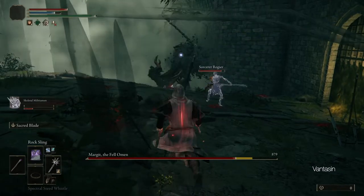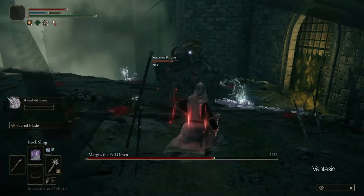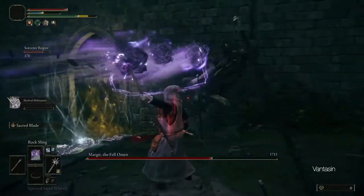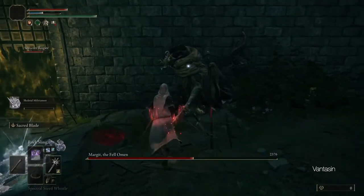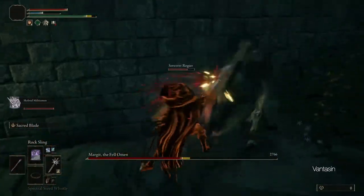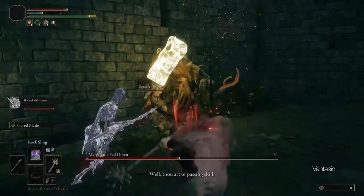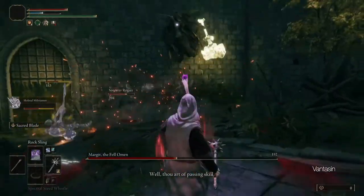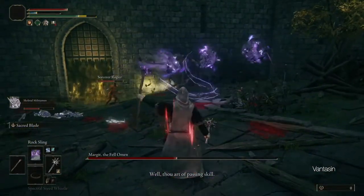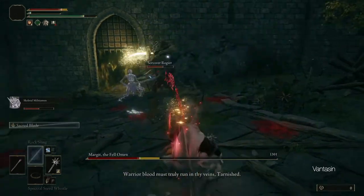Once inside the boss arena, we can also use our skeletal militiaman spirit summon that we got last episode. This will give us three allies to basically tank the Margit fight. The cherry on top is the skeletons have the passive of those that live in death, so if they die, they can respawn indefinitely if their bones aren't damaged during respawn. This makes it so that we have a potentially endless army of allies to tank Margit.